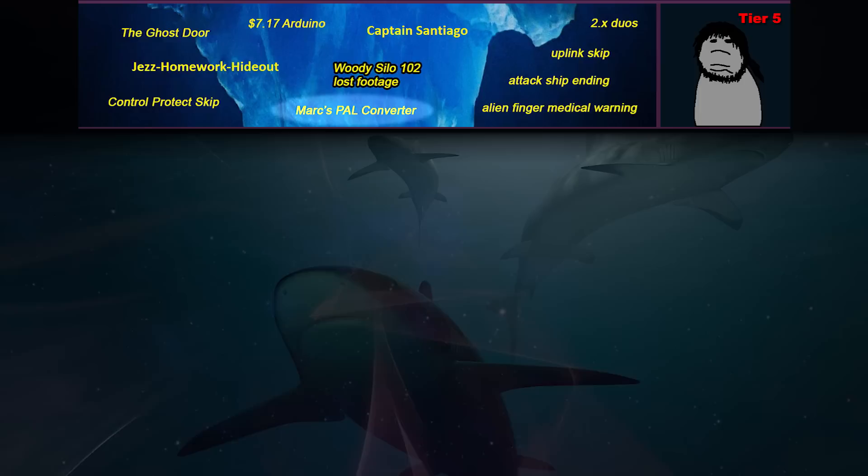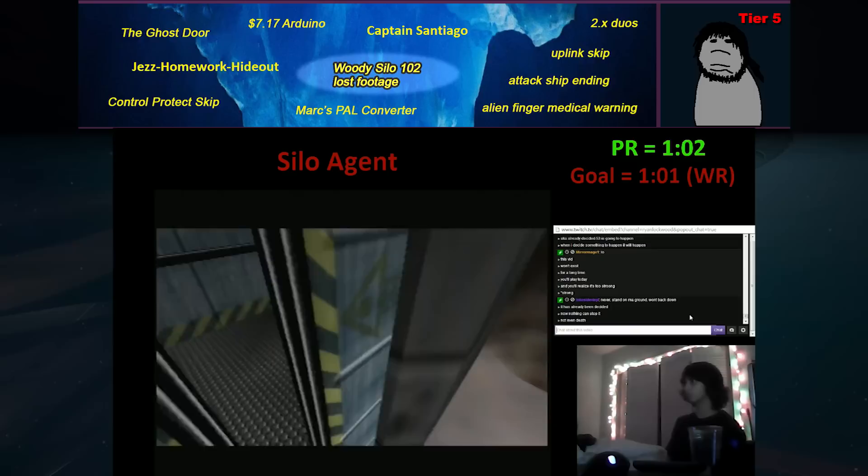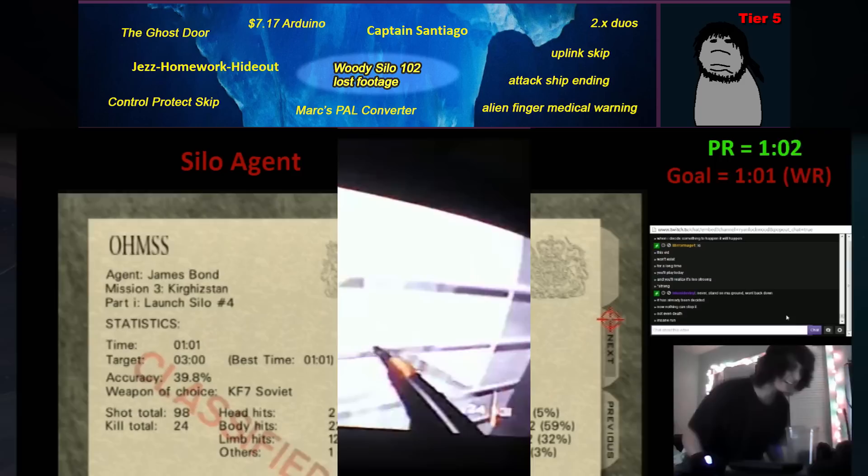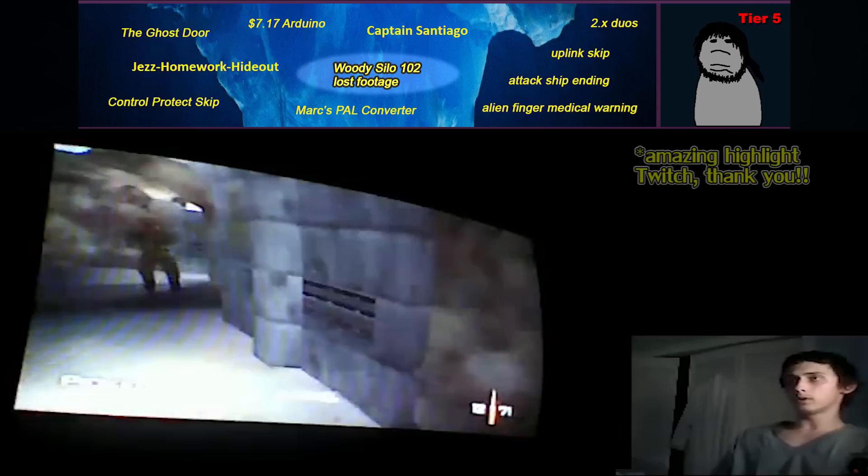Woody's Silo 102 lost footage. Ryan Lockwood is known for numerous epic reactions throughout his gaming career, but one of his best reactions was after he achieved a new PB on Silo Agent 1:02. The video was highlighted on Twitch, but we all know how unreliable those can be, and so the video was lost forever.